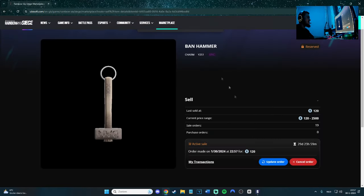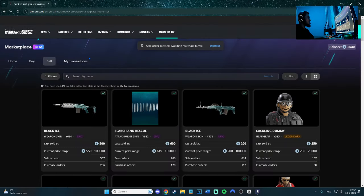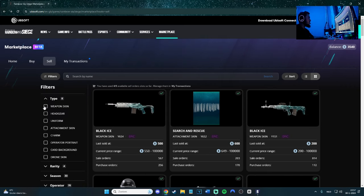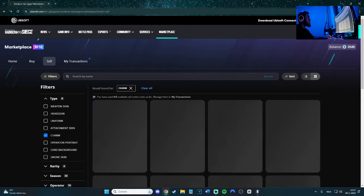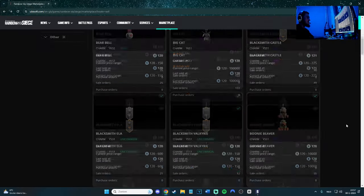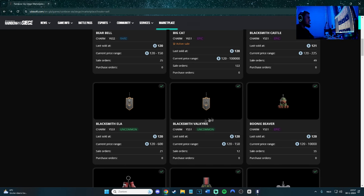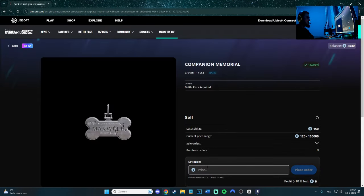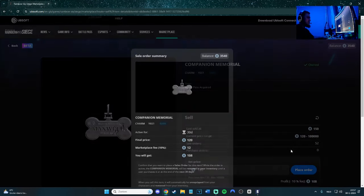Balance is 3,540. Let's go to the marketplace and filter by weapon skins, headgear, uniforms, and charms. I've got a bunch of charms I'm not using. The beaver charm is nice — I'm not selling that one. But this other one I'm never using, so let's put it up for 120.